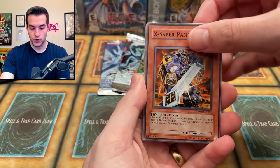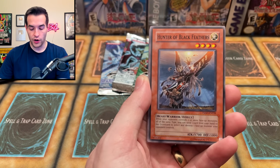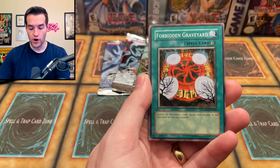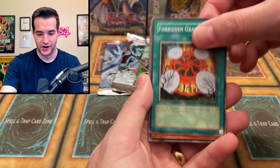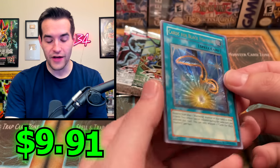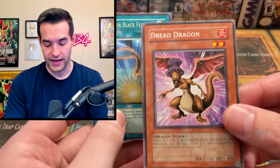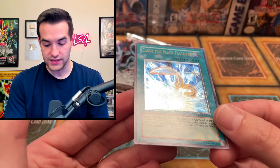We got the X-Saber Passhual. Magic Triangle of the Ice Barrier. Very cool. Hunter of Black Feathers. Crevice into a Different Dimension. Synchro Magnet. Forbidden Graveyard — I also got this as a Prismatic in Duel Links. Watt Woodpecker. Whoa! That's an Ultimate Rare! Cards of Black Feather. Four Black Feather. An upside-down Dread Dragon — that's the Grandma Dragon. And we got an Ultimate Rare — that's actually insane.